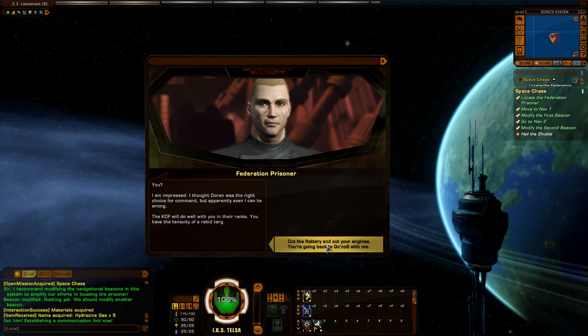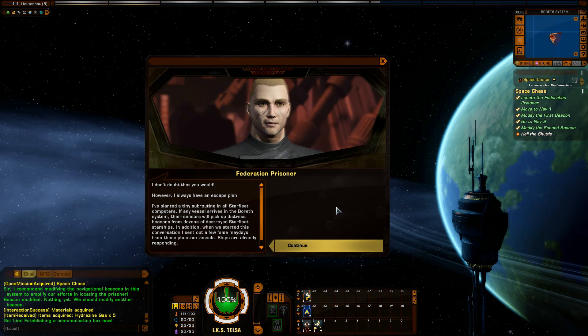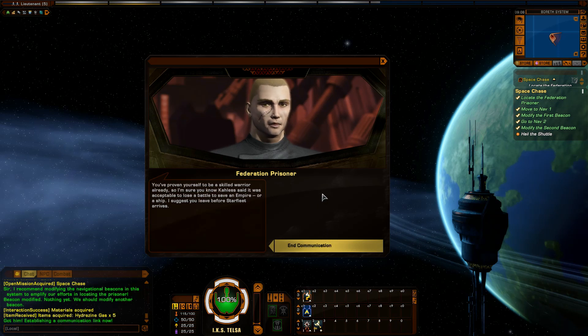Cut the flattery and cut your engines — you're going back to Kronos with me. As much as I might deserve to rot in a Klingon jail cell and be interrogated daily, I have unfinished business. I'll follow you to Earth itself if that's what it takes. However, I always have an escape plan — I've planted a subroutine in all Starfleet computers. If any vessel arrives in the Boreth system, their sensors will pick up distress beacons from dozens of destroyed Starfleet starships.